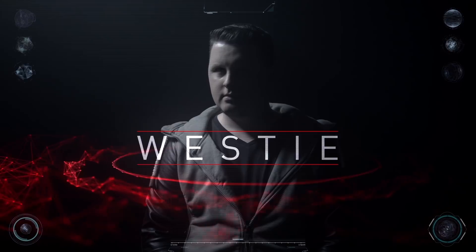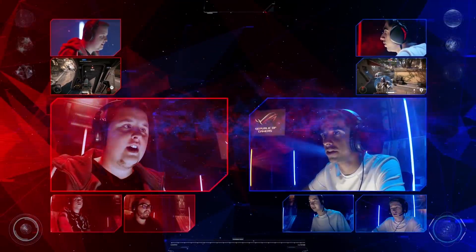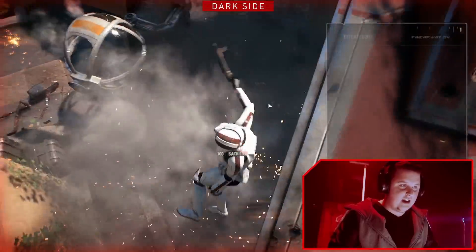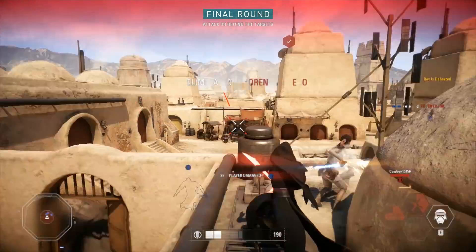Fighting for the dark side is Westy, and leading the light side is Vikstar. Three rounds — one team fighting for the light side, one for the dark. Winner takes all. It's time to choose your side. Let battle commence!